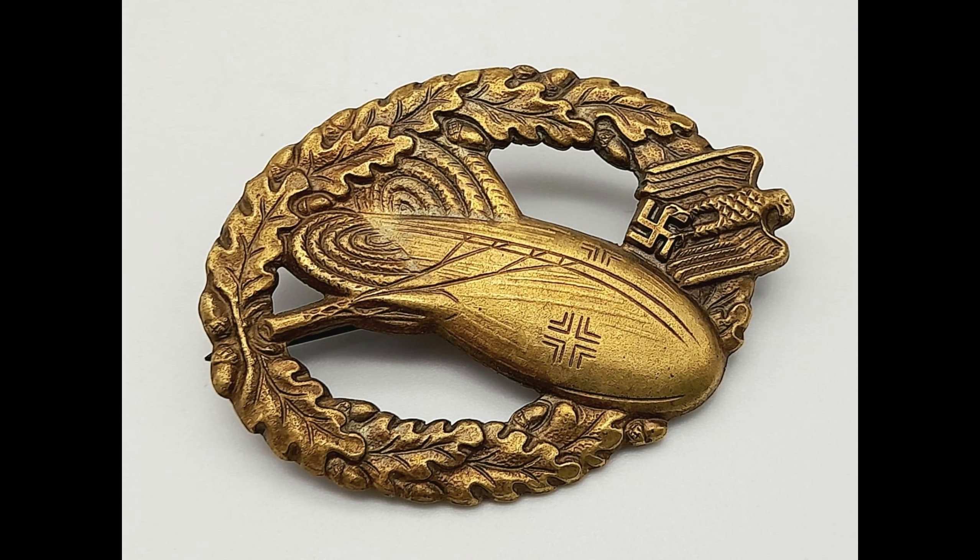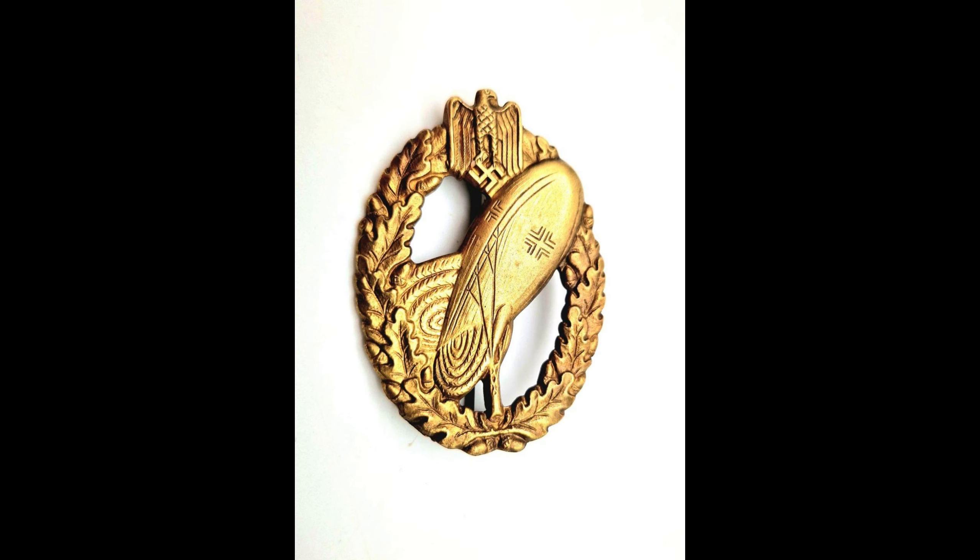These balloons were vulnerable targets for Allied pilots and ground fire, leading to their scarcity and limited issuance of the badge. The badge itself is die-struck and features a laurel wreath adorned with oak leaves and acorns. At the top, the National Eagle clutches a swastika, while below is a depiction of an observation balloon. The badge was classified into three grades based on a point system: bronze, 20 points; silver, 45 points; and gold, 75 points.